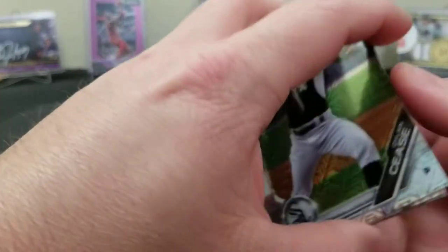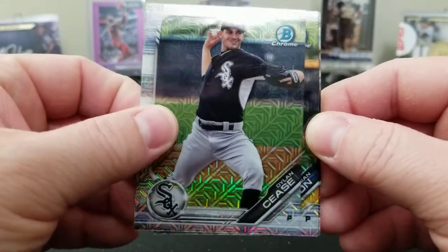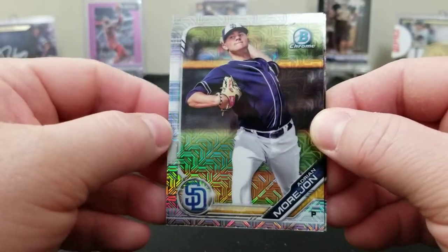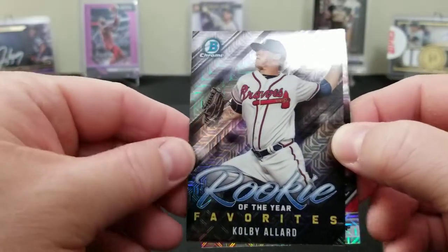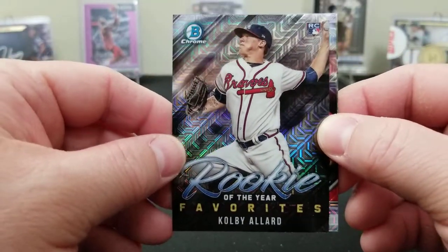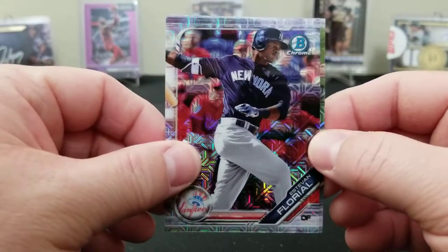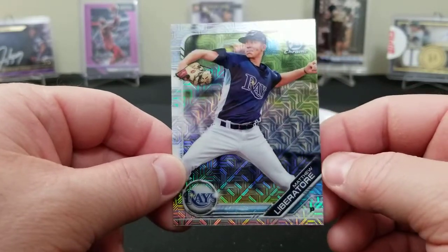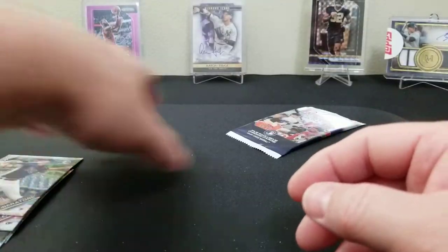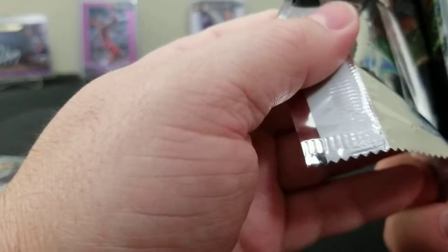Speaking of Dylan Cease, there's his base card. Adrian Morjohn — there's a sticky one. We got a Colby Allard Rookie of the Year Favorite, an Estevan Florial, and a Matthew Liberatore. Alright, second pack from the second box — come on baby, let there be light.